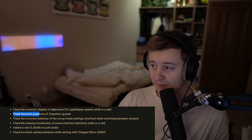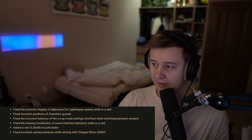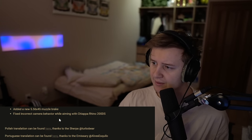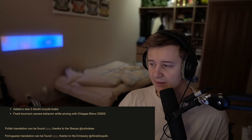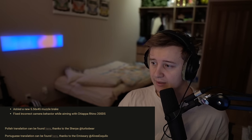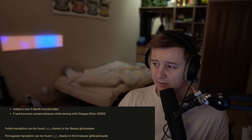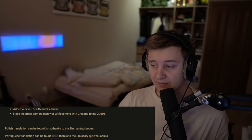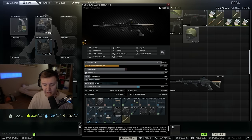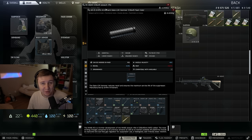Fixed incorrect positions of Zrijachi's guards. Fixed incorrect behavior in the co-op mode settings interface when switching between screens. Fixed the missing localization of some interface elements while in raid. Added new 5.56 muzzle brake. Fixed incorrect camera behavior while aiming with Chopper Rhino to hunt with DS. I went through the items and couldn't find the new muzzle brake, so if you did manage to find it, let me know down in the comments.